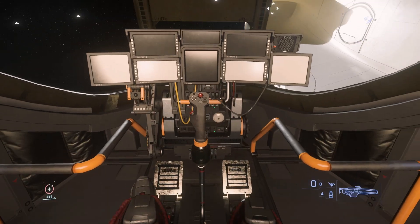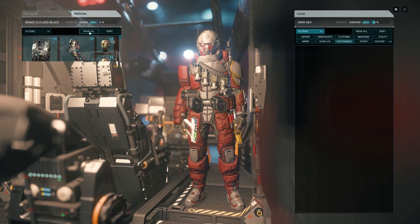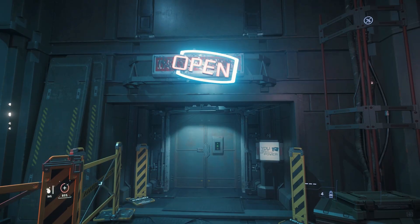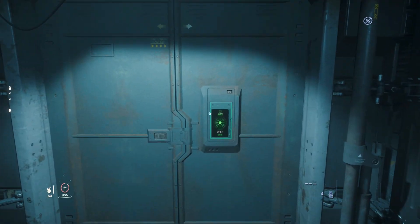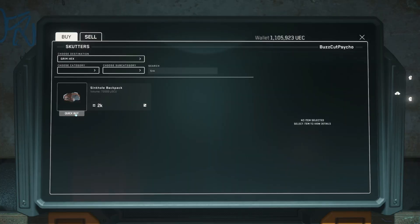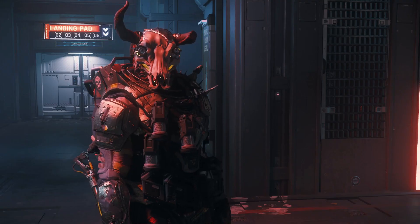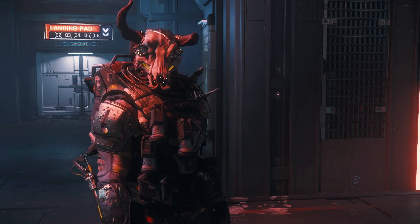Now we're going to head on back to Grim Hex and move everything from your ship to your local storage. Head on over to Scutters and buy the Sinkhole backpack — and now you're ready to terrorize Stanton in style.